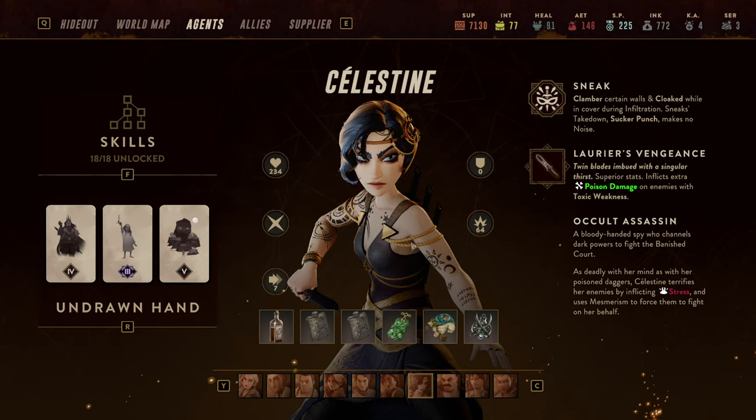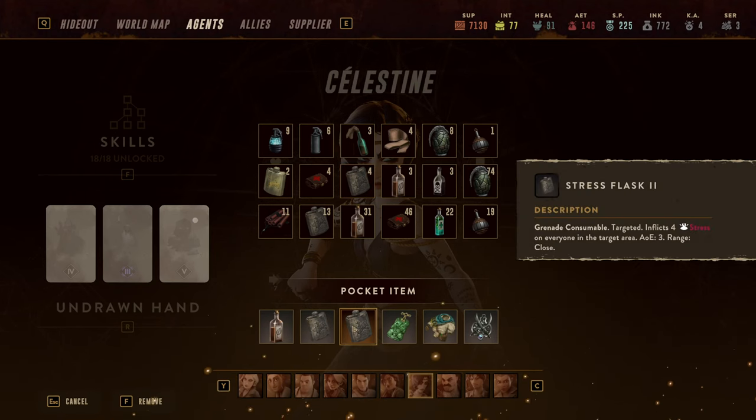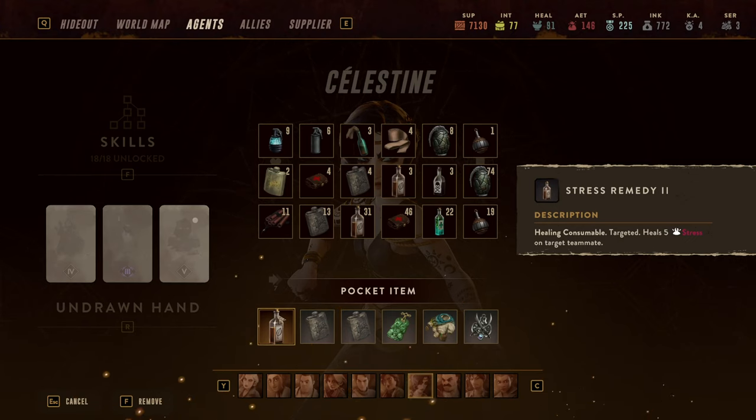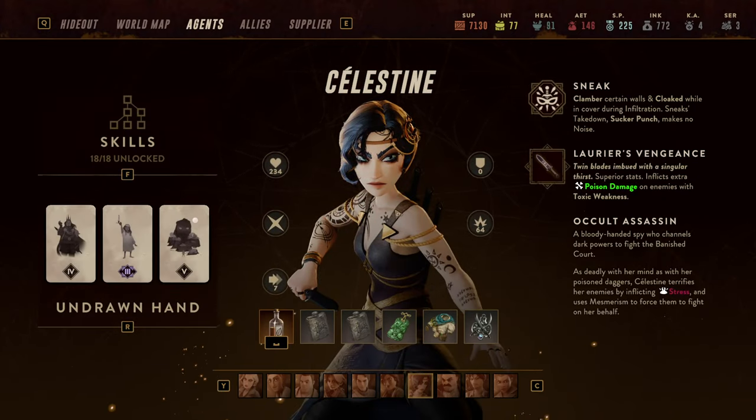For consumables, I would highly recommend focusing on the stress break meta. The Stress Flask 1 or Stress Flask 2 are perfect items to supplement her kit — the Stress Flask 2 inflicts four stress in a small AoE, hitting two to three characters nicely. Additionally, the Stress Remedy is potentially even more important: Stress Remedy 1 heals three stress, Remedy 2 heals five, allowing her to continue Occult Gambit shenanigans more often.